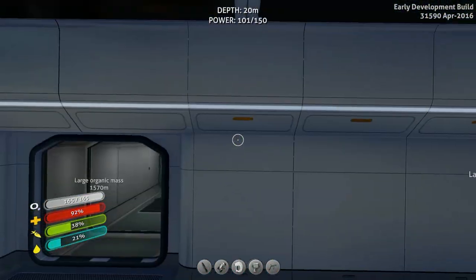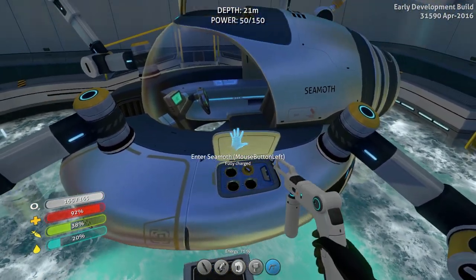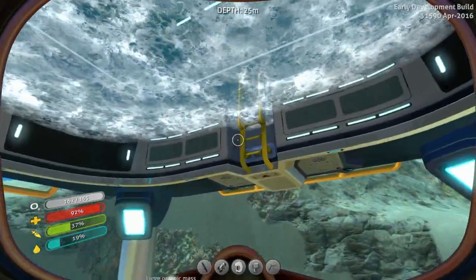Looks like the lights are out in my base. That's crazy. All right, let's get the welder out here and weld this. There we go. All right, cool. I think it might be fully charged — it's charged anyway. That's good.